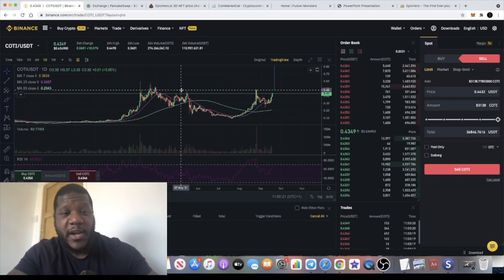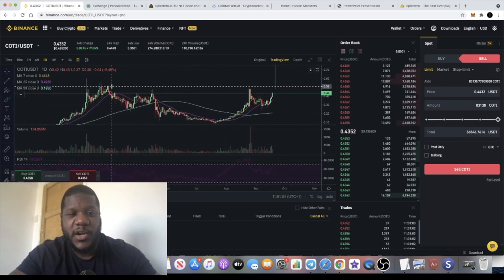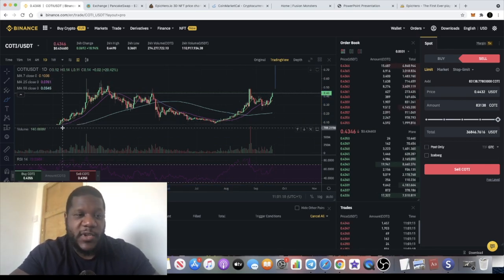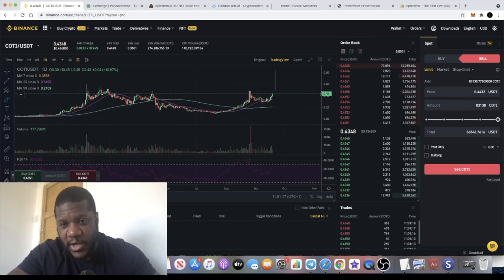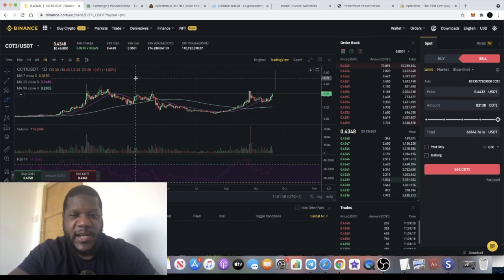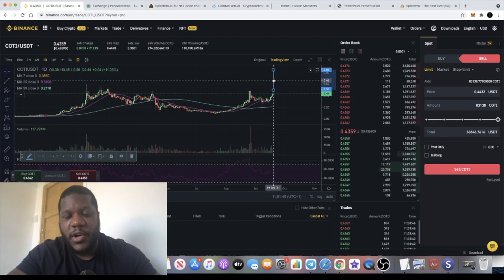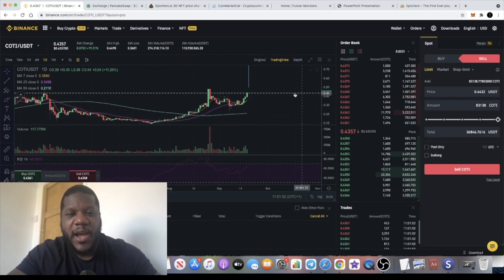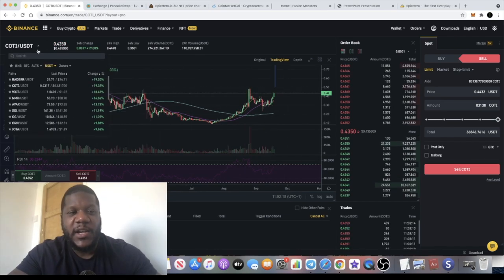Coty is actually the payment service provider for Cardano and ADA Pay, and with Cardano smart contracts going live, that's super bullish for Coty in my opinion. On the chart, we have some very familiar bullish patterns — you can see what looks like a potential head and shoulders, and you could also call it a cup and handle, both of which are bullish formations. I have a technical target of around 84 cents, calculated by taking the distance from the base of the cup to the top, then projecting that from the top of the handle.